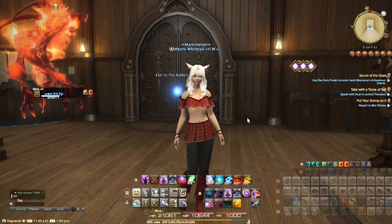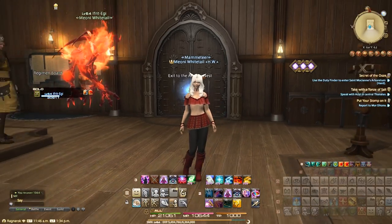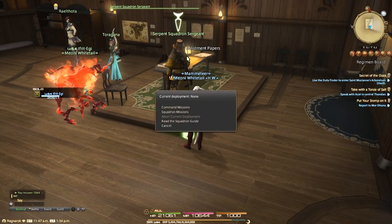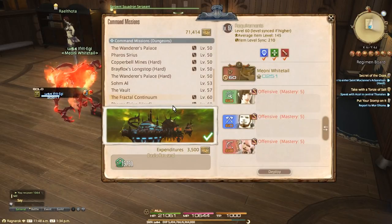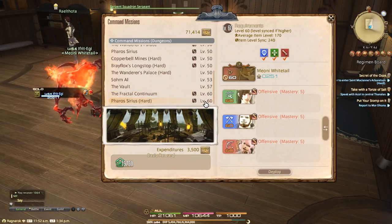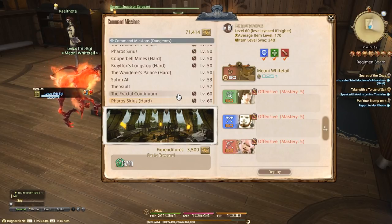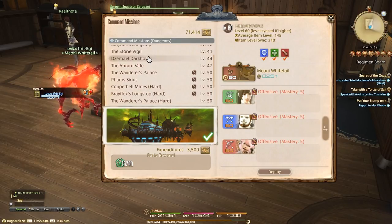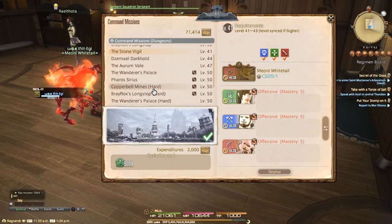Today I started out as a level 64 summoner — it's what I had available — basically anything with an experience bar to track the experience I gain. We'll also look at the ease of the dungeon and the time it took to run. The two dungeons added in 4.5 are the Fractal Continuum Normal and Pharos Sirius Hard Mode. Both are level synced to level 60, which is immediately going to put a bit of a red flag next to the possibilities of being superior to other experience gains, however let's give it the benefit of the doubt.